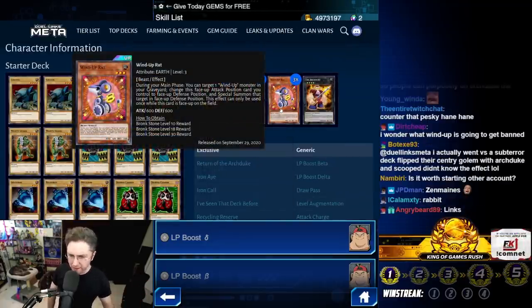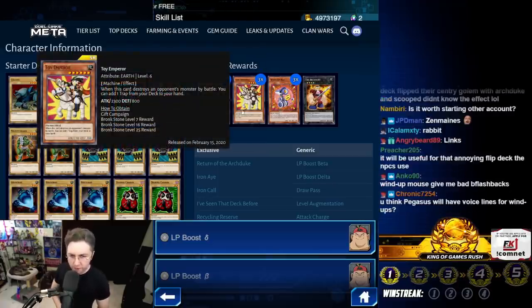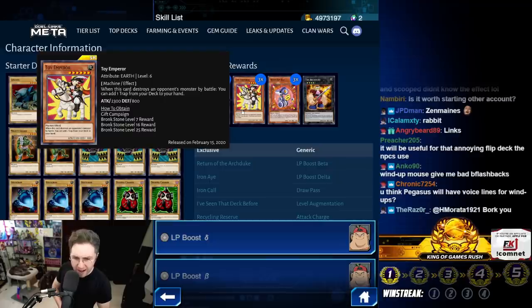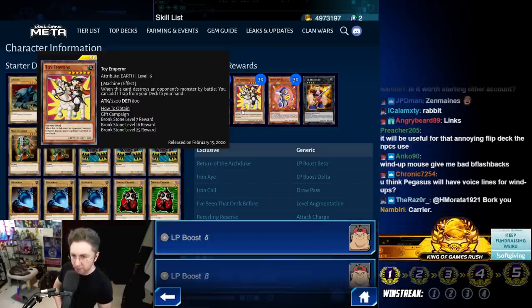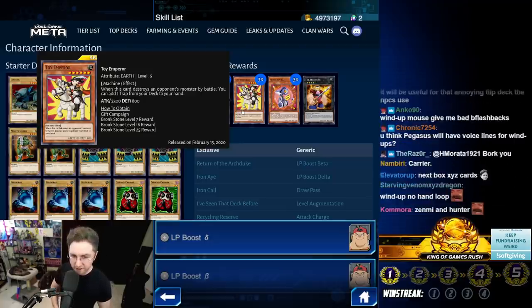Then we have the Toy Emperor — when this card destroys a monster by battle, you can add a Trap from your deck to your hand. It's 2300 attack so it will likely destroy something, but this is definitely not worth it. This card is trash.